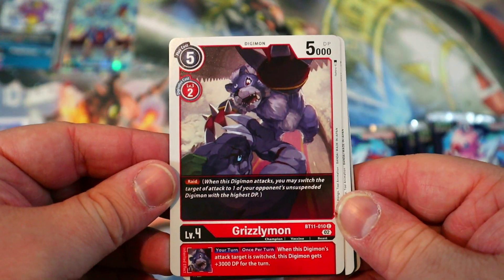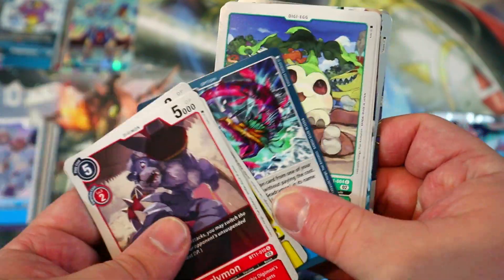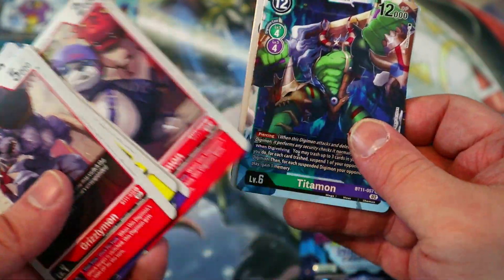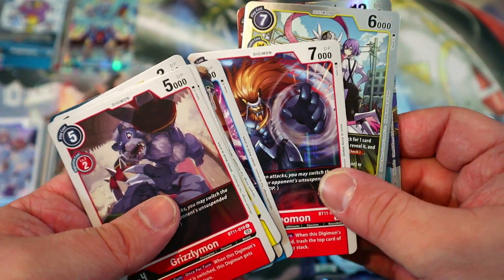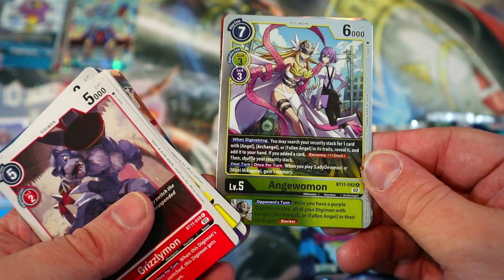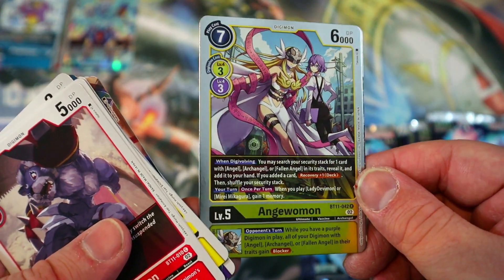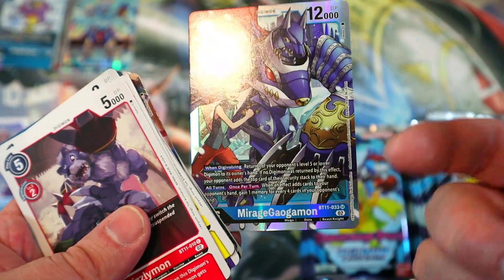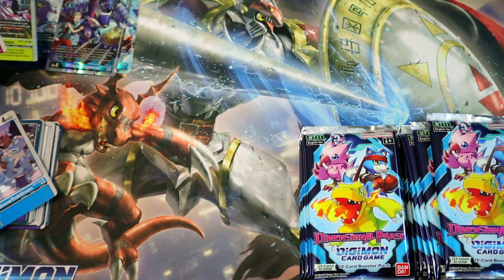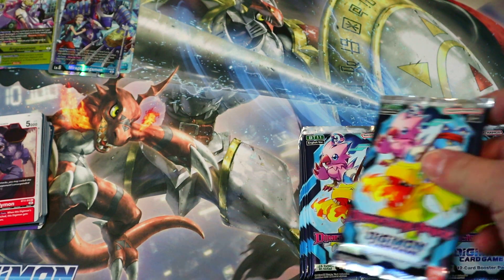Grizzlymon — he can go pretty well with the Burgamon stuff, Bearmon as well, and Grappleomon too — pretty much that whole archetype. We got Angewoman, the brand new one, very cool. Some new Mastamon support as well, very nice. And a super rare Mirage Gaogamon — very cool, our first super rare!